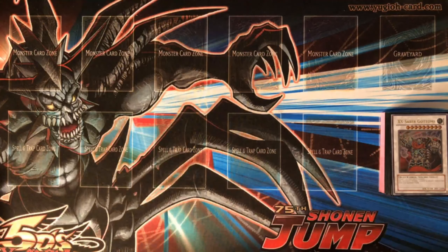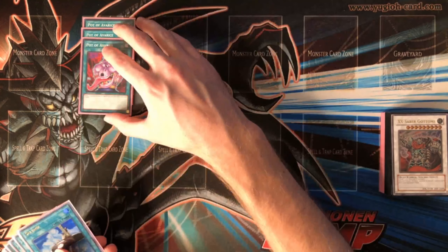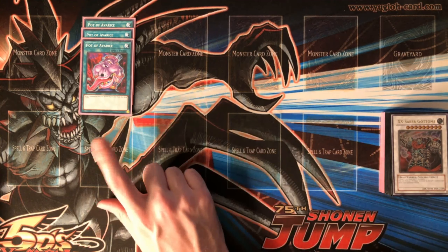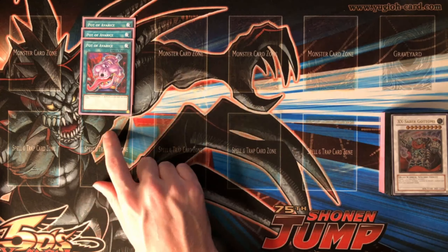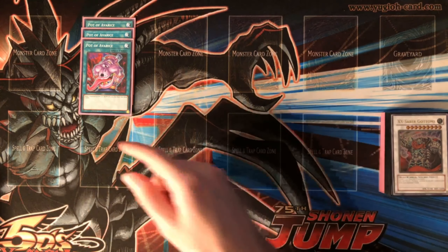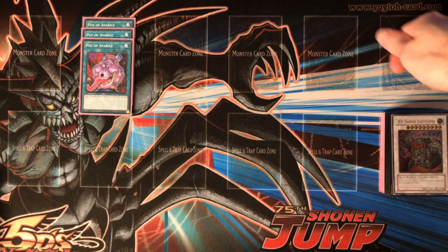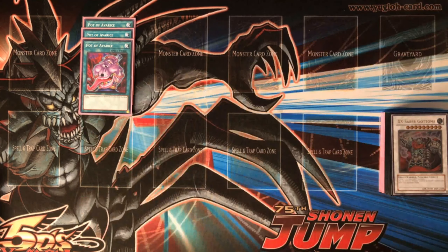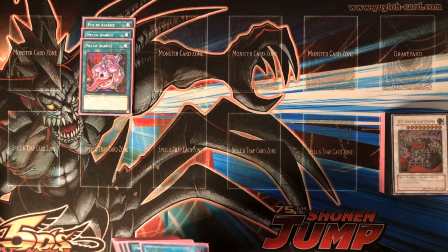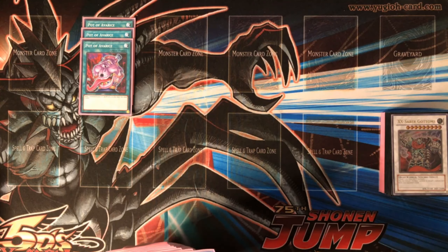On the same theme as Exodius we have more recyclers in the form of Pot of Avarice. I've said multiple times that Pot of Avarice is the most broken spell in the game — it's at three in Edison format, and it's basically Pot of Greed with an upside. The cost is you send back five monsters, but in this deck those monsters are ones that will draw you even deeper. You can very easily put all five requirements from your deck to your grave and play it for a plus one Pot of Greed-style effect.